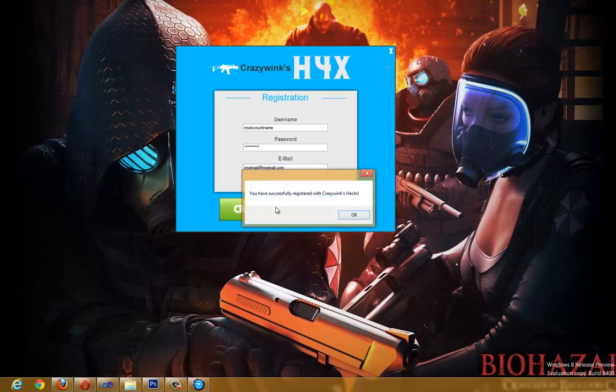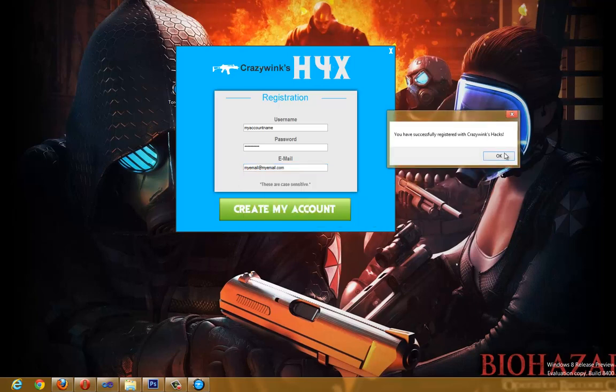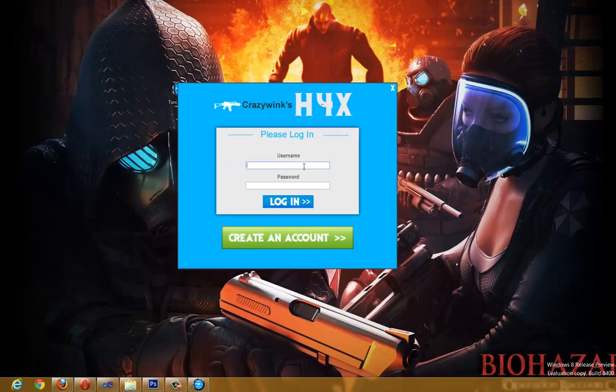Click 'Create Account' and it will say you've successfully registered, then it will bring you back to your login screen. Just use that information to log in — it's that simple. I just forgot the information I just made so I'm going to use my normal information and log in.